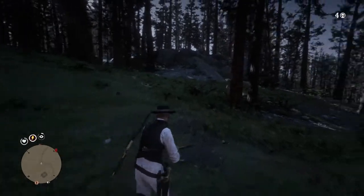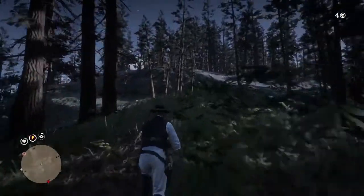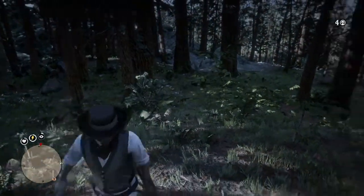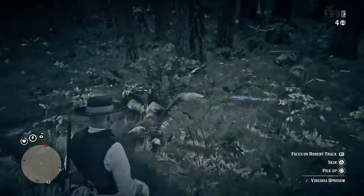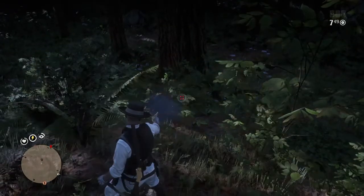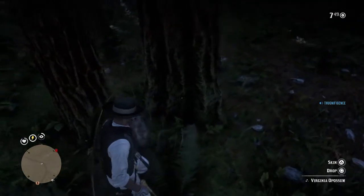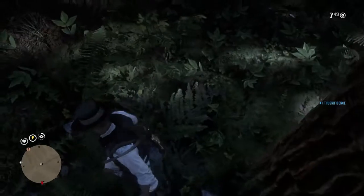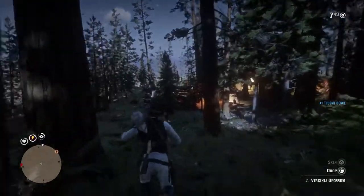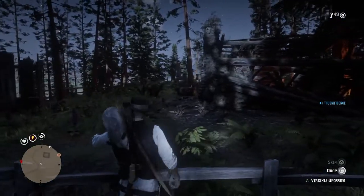Where is this cougar? Should be around here — just pause right here. There was a possum, I'm gonna pick it up. You see, that's what I was talking about — you can use it as a two-star Virginia possum. You can use that. But then you can't hop over a fence while holding an animal — Rockstar needs to fix that. It's not even a huge animal; you're only holding it by one arm and can't use your other arm to hop over the fence.